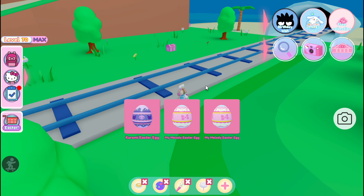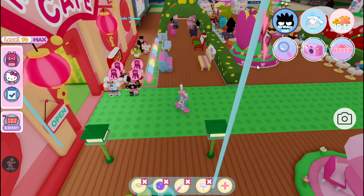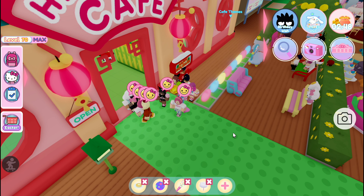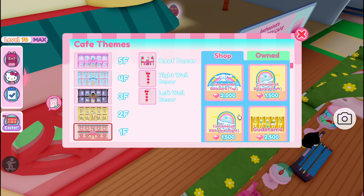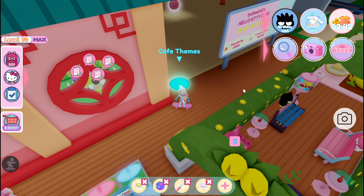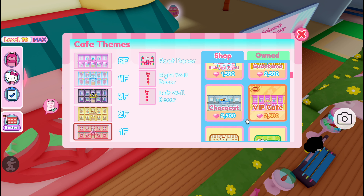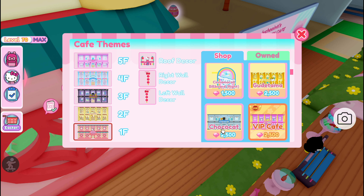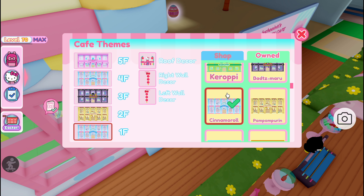Number three: own a Cinemaroll theme purchased at the cafe themes in your town. Go to your cafe town and next to your billboard there is a green dot — go onto that green dot and you will be able to buy the different cafe themes. The Cinemaroll theme is probably a couple thousand gems, but if you're earning 5,000 diamonds for the event anyway, that should definitely cover the cost. I've already purchased this theme so mine is checked off.